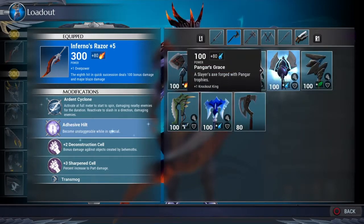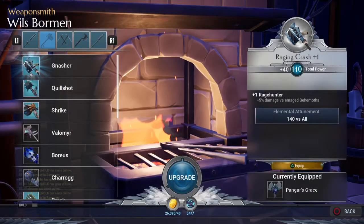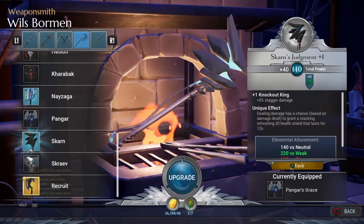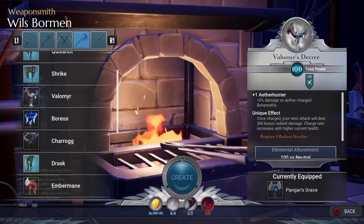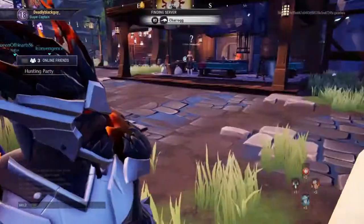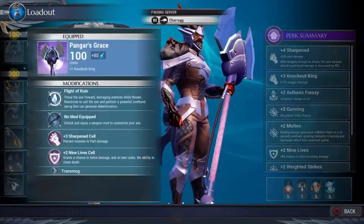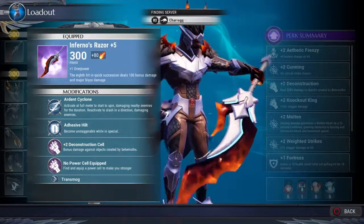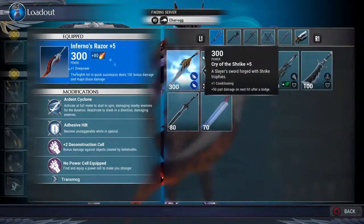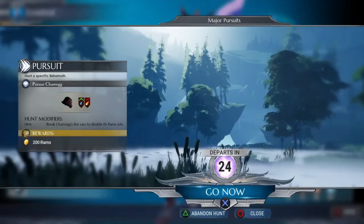Okay, this is Frost — let's go with this. We can try to upgrade it maybe once if I have the materials. Let's go with Drask. If you guys are wondering about my armor and what I was wearing earlier — the Inferno's Razor — I'll link in the description how to get it because I made a full guide on how to beat the behemoth that drops it. So let's go kill a Charrogg.